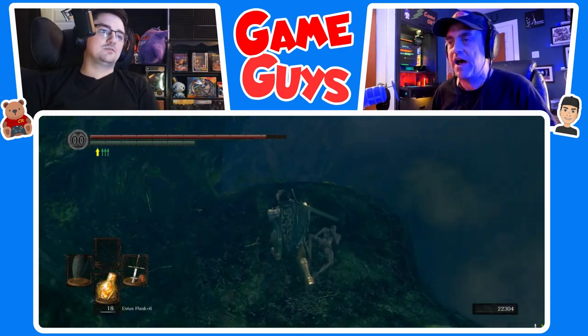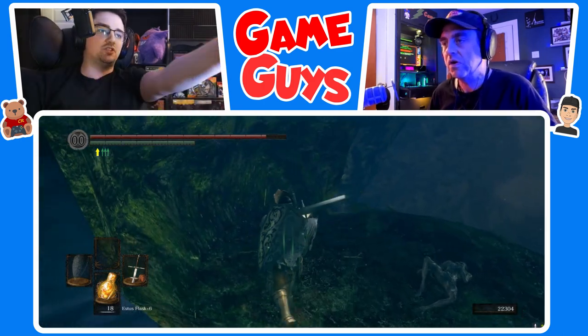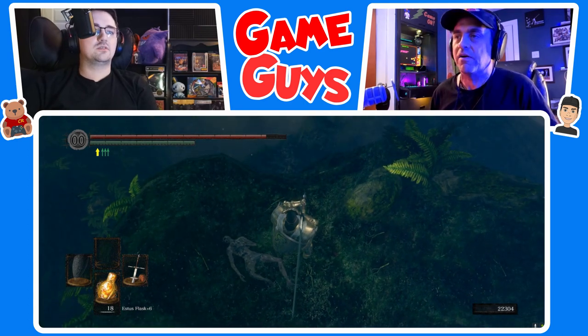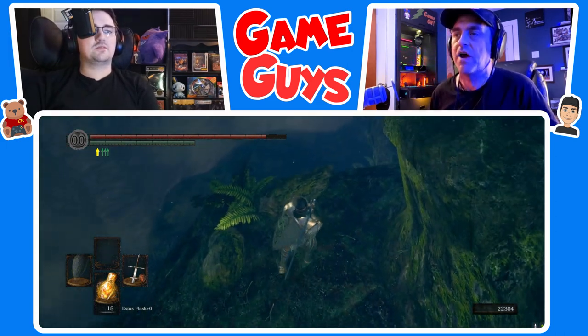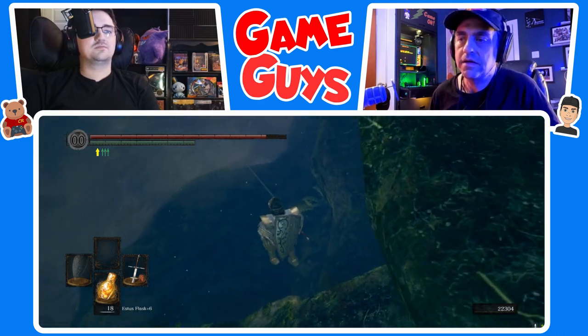I'm pushing buttons, which is fine, and I understand that. Turn around, dad. Just go off of that ledge, but make sure you land on the ledge, not off the ledge. You want me over here? You can go up that way too. Just drop down, dad — it's all good.